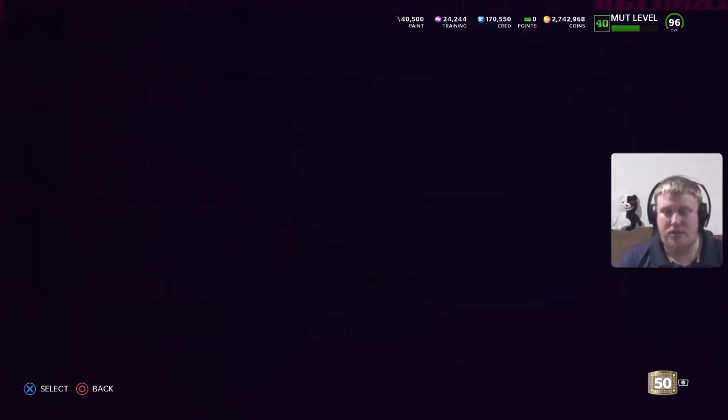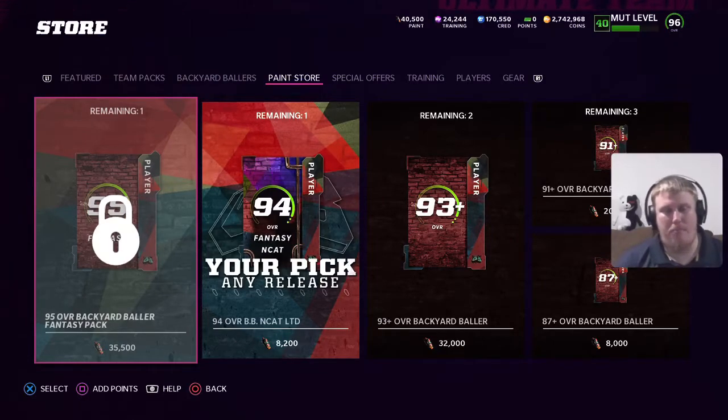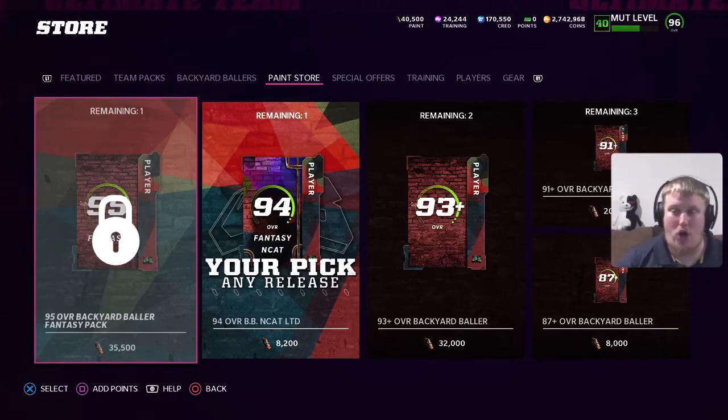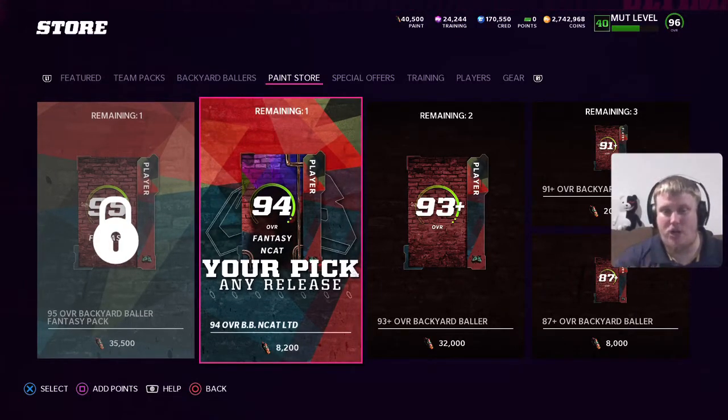Browsing the store, we have some things we can buy with paint. The 95 overall Backyard Baller fantasy pack is still locked — you need to complete all of the challenges first, then it unlocks for $35,500 paint. You can also get your pick of a 94 NCAT LTD for $8,200 paint. So that's the opportunity to get two — one for completing the solos and one right here in the store. If there are two players you needed, you can get the 94s and bring them to your squad. Overall, that's a win-win situation.